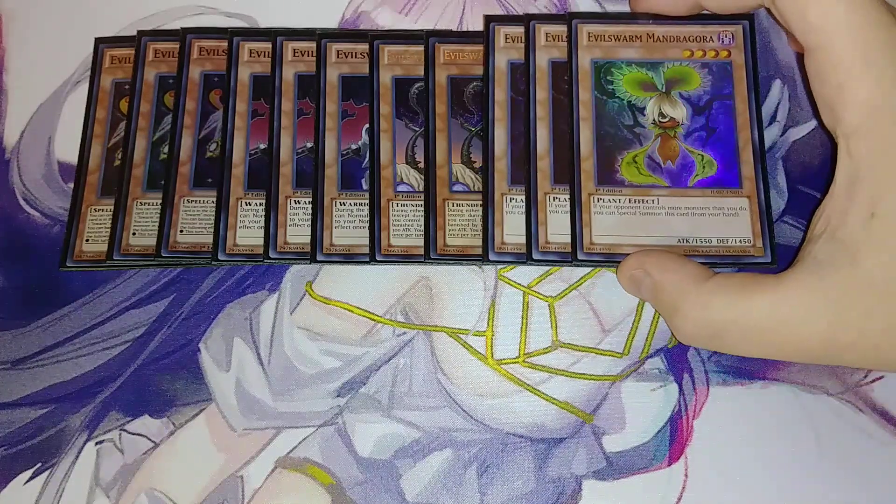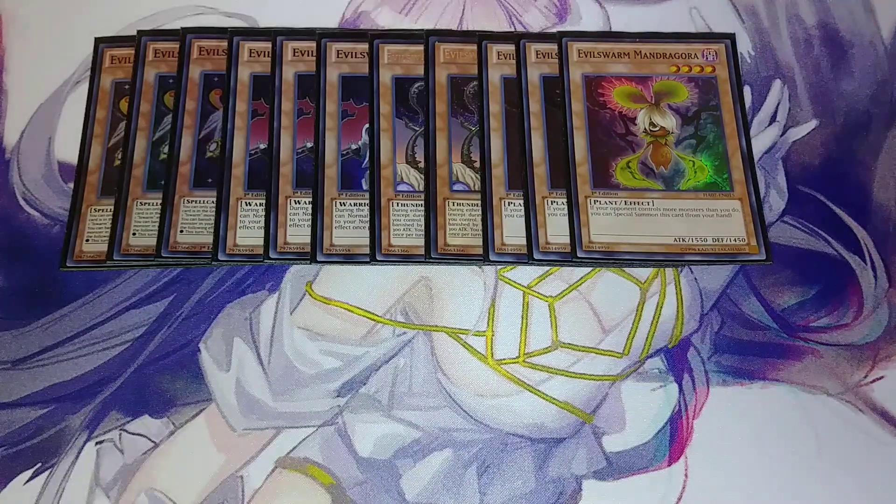Then we play three copies of Evil Sworn Mandragora. Mandragora — if your opponent controls more monsters than you do, you can special summon this card from your hand, so basically it's kind of like Cyber Dragon. It gives you these two-card combos to get monsters on the field to get into Ophion or Steel Sworn Origin or stuff like that.